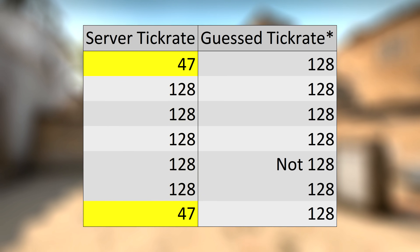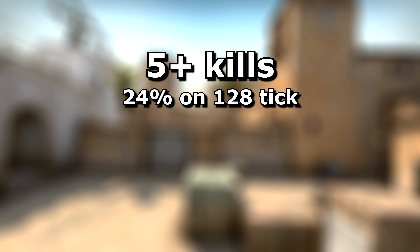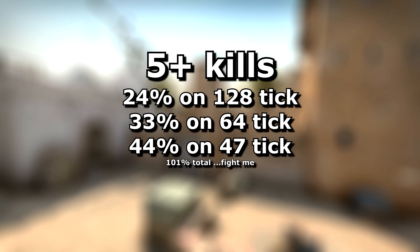And what's more, looking at all of the people who scored 5 kills and above, only 24% of them were on 128 tick servers. 33% were on 64 tick. And a massive 44% of these high achievers were on 47 tick.